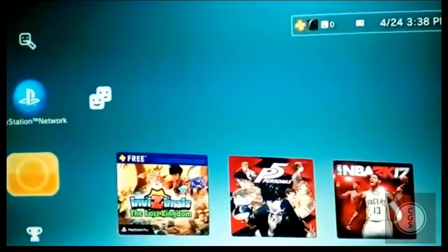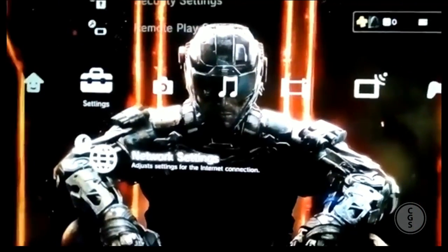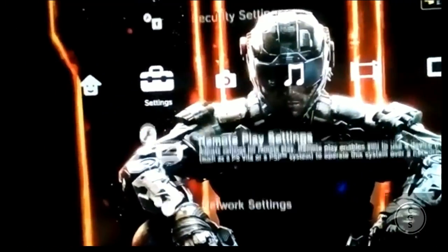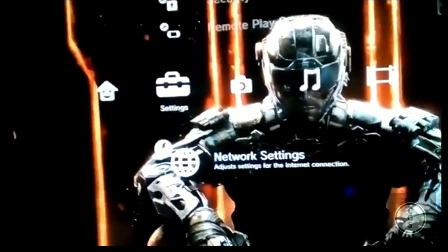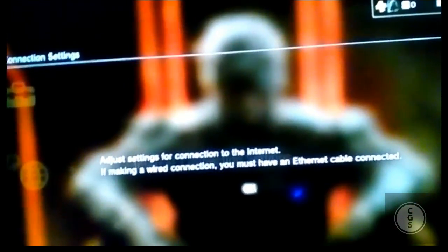Right now I'm connected to Wi-Fi. Go down to Settings, then all the way down to Network Settings — you can see it here. Select it, then select Internet Connection Settings.